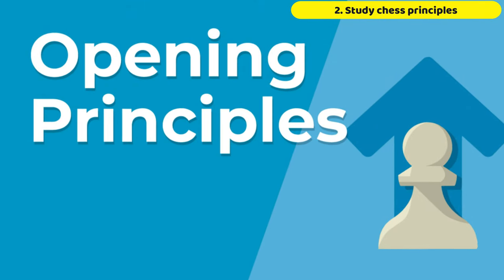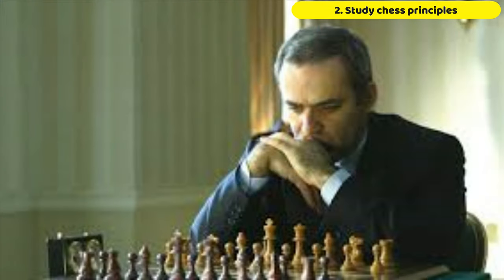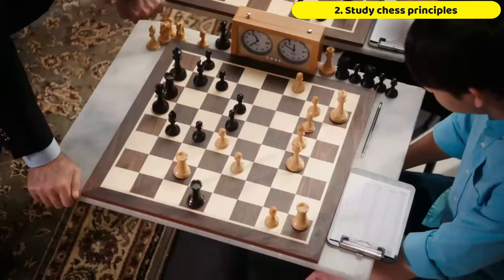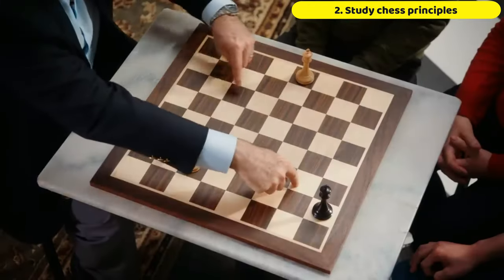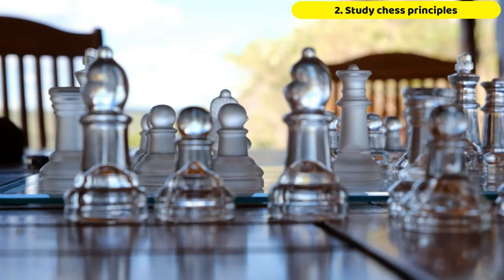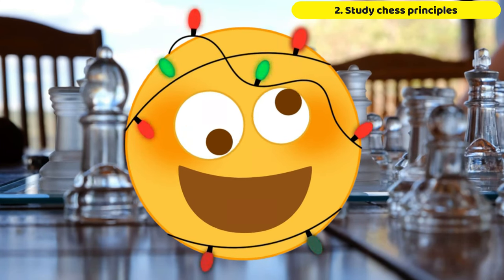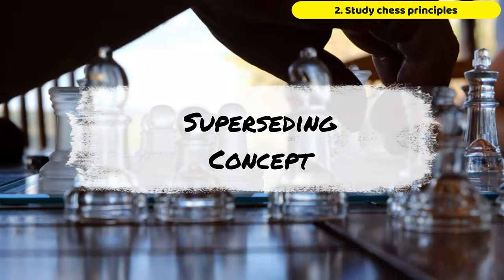Moving on to point number two: apart from tactics, we talk of chess principles. You have to study chess principles. To summarize, Kasparov once said: 'To be good at chess, you need to learn how to apply the basic principles of chess. But to be great at chess, you need to know how to break those principles — when to break them, how to break them, and how to recover from the worst.' That's what will differentiate you from beginners. It's not every time that you need to follow these basic principles. Sometimes following a good opening principle may actually cost you a game, because in chess there is another concept that masters know well — it's called the superseding concept.